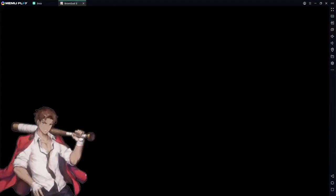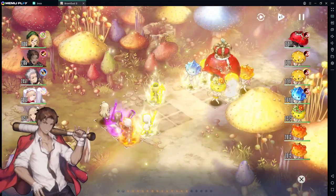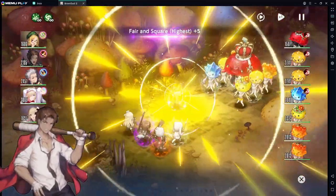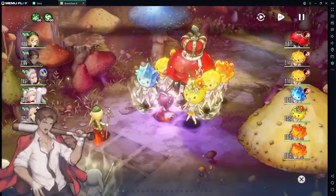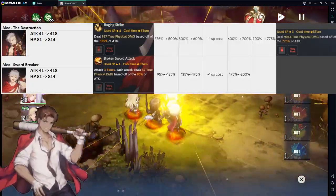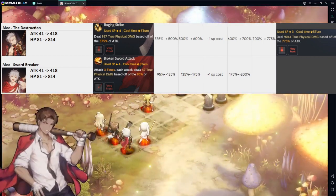He's 0% crit rate and 0% crit damage base. So this character is definitely completely true damage only. You should not be going for any crit rate or anything like that. Remember that true damage cannot crit. The skill ratings for Alec are definitely really, really good, and it's basically to the point that you can go all the way up to 775% of your attack as damage.